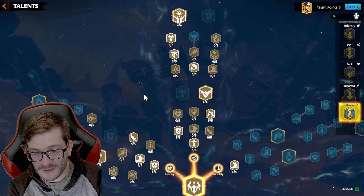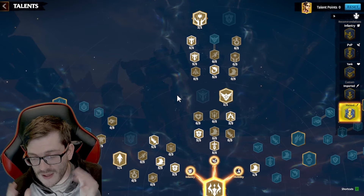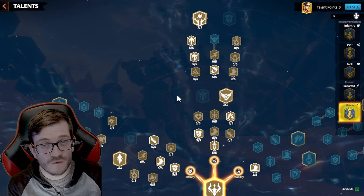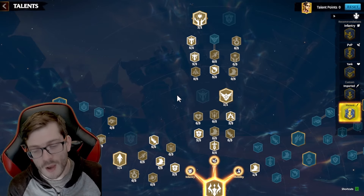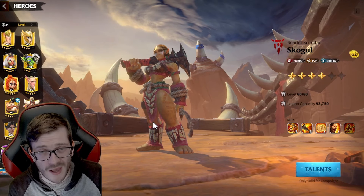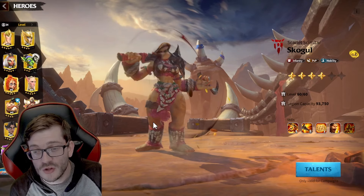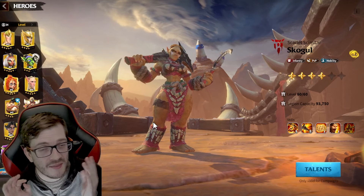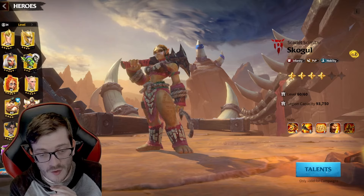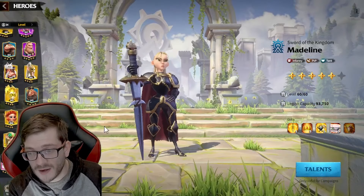With your last point, dump it into march speed — overall speed or infantry speed, there are a number of ways to place it. That is the final PvP bruiser attack build, which is more offensive compared to the very first defensive build and obviously the speed demon build. We've now gone through all talent pages, skills, pairs, war pets, and artifacts.